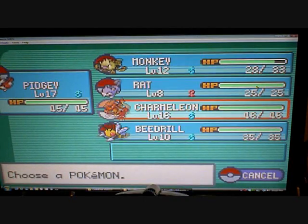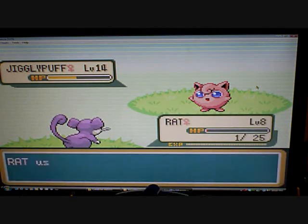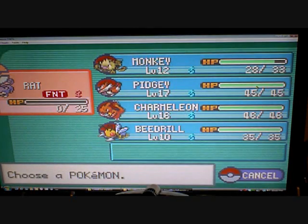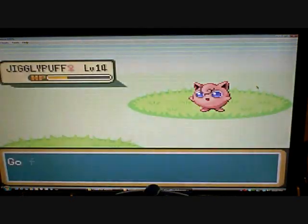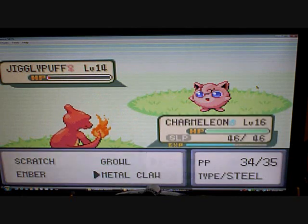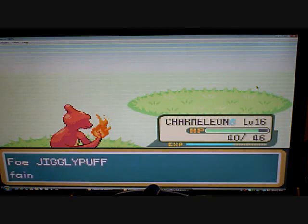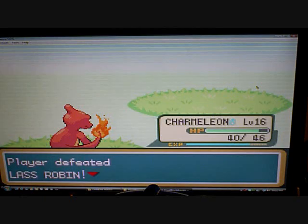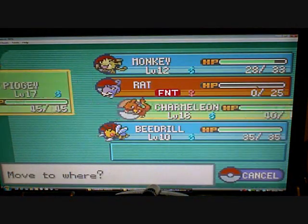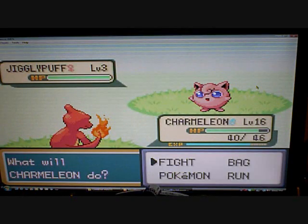Alright, Pokemon. This stupid Jigglypuff is making people fall in love with me. Come on... Sleep. There we go. Let's get Charmy back up front. Ooh, a Jigglypuff. Should I catch it? Nah.